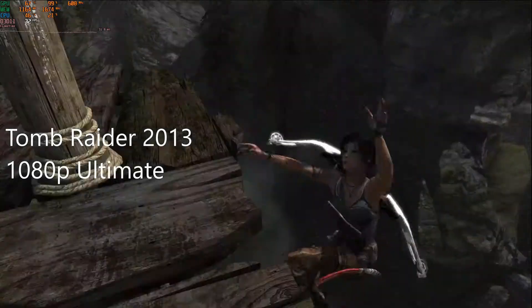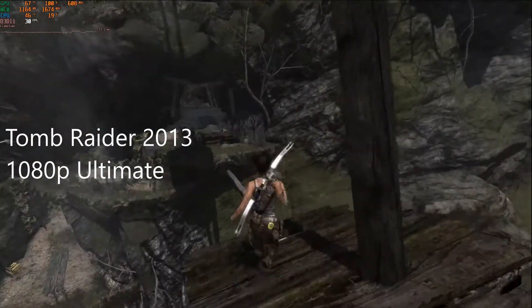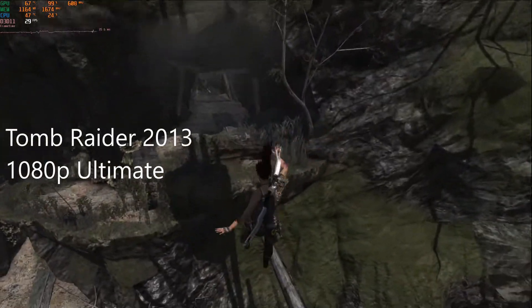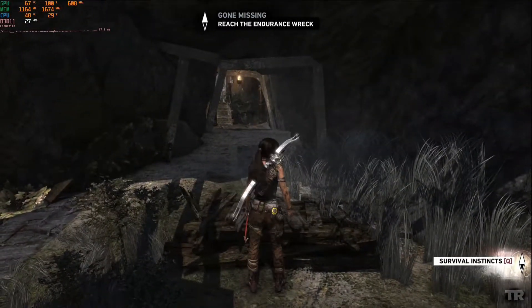Tomb Raider from 2013 — I was able to set all settings to ultimate at 1080p and pretty much maintain about 30 FPS with some dips down to the mid-20s. But you could easily lower some of the settings and get 60-plus FPS and still have an incredible looking game.